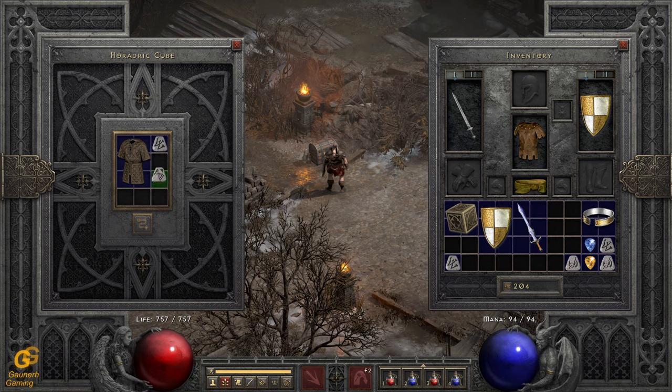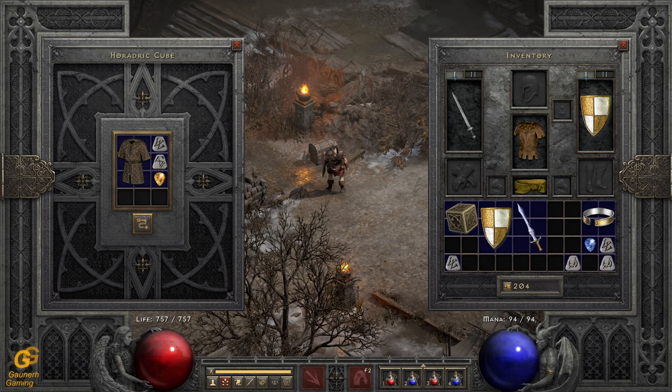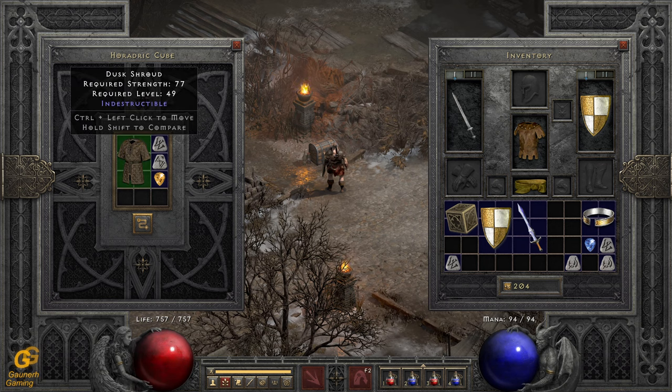Here we are back — I have the Tal rune and Perfect Topaz that we need for body armor. Same deal here: if the Dusk Shroud is a low item level, it can only roll up to two sockets. In general, a Dusk Shroud's maximum number of sockets is four, so it can have four sockets, though not every armor can. These are details you have to look up, and you also need to be aware of what item level your item is, which you can only estimate based on the area level where you found it.